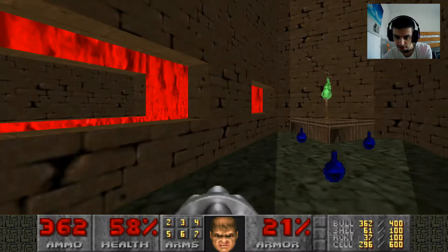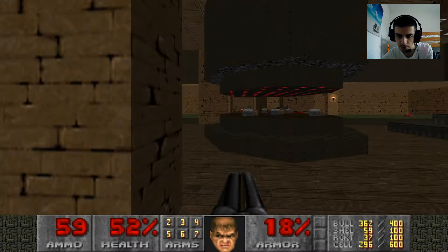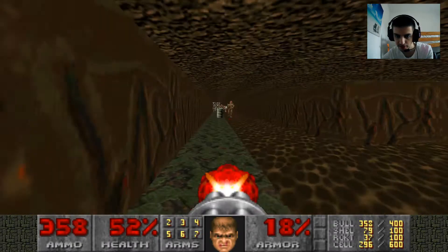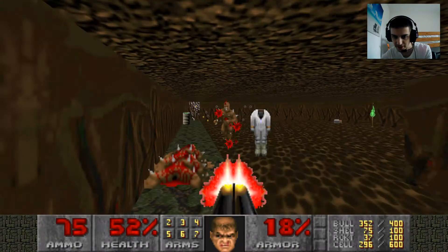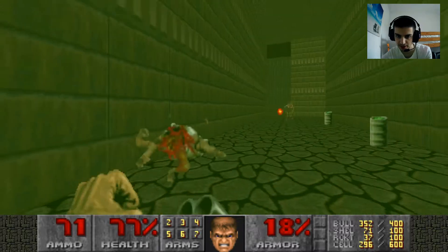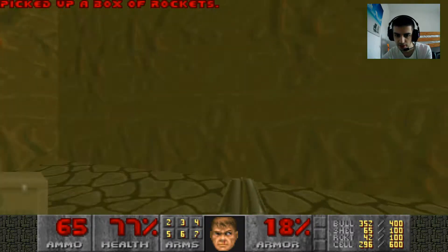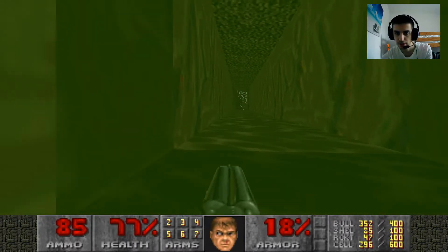Kill these shotgunners. Now we're going to go down into this part of the map that I really don't like — the other one being the final area, which I'll get to later, because it's a pain in the buttocks. Jump down here, take care of this revenant quickly, kill these imps, pick up the goodies. Now we're going to go into the big tunnel maze.